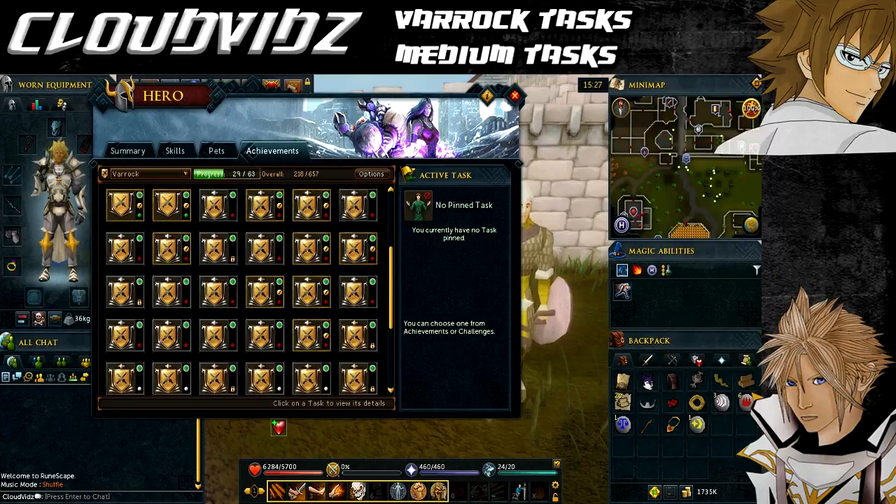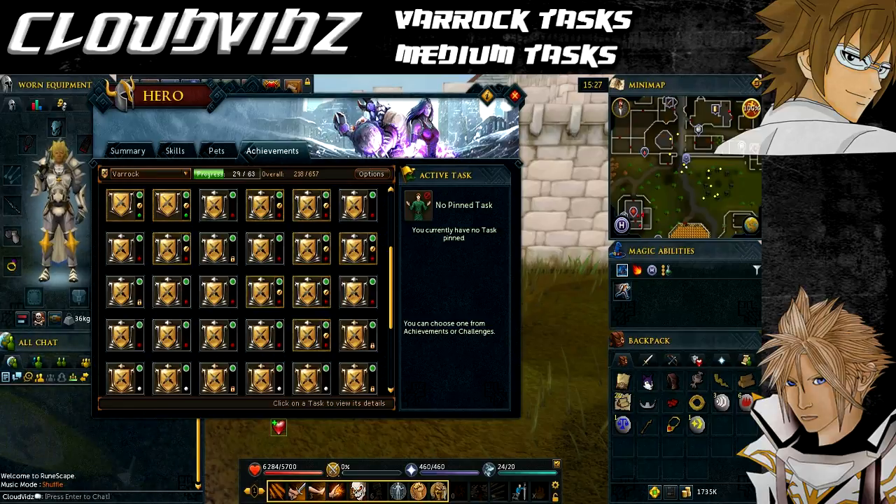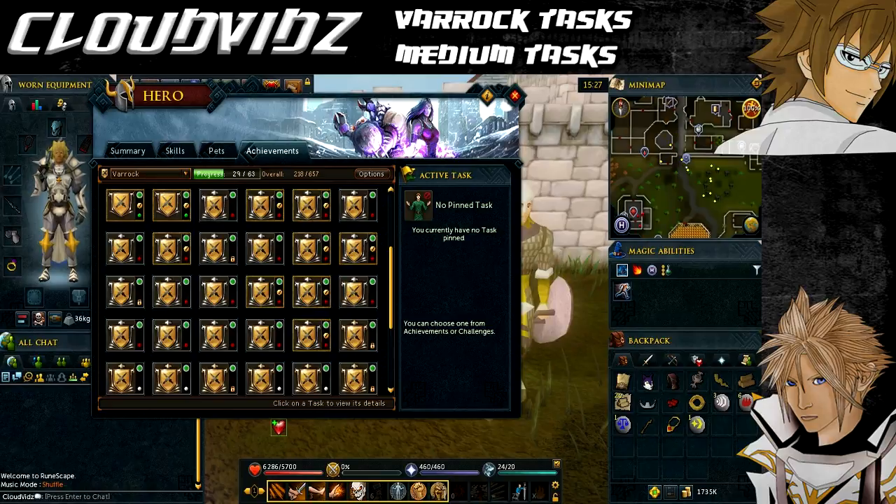You'll also need to have completed the following quests: Ixclarin's Little Helper, Diamond in the Rough, Stolen Hearts, The Digsite, Dragonslayer, Priest in Peril, The Restless Ghost, Creature of Think and Strain, Enlightened Journey, Garden of Tranquility, Gertrude's Cat, Rune Mysteries, Tree Gnome Village, What Lies Below, and Fairy Tale Part 1 Growing Pains. You must also have started Fairy Tale Part 2 Cure a Queen up to the point where you can access the fairy rings, started the Giant Dwarf, and started Rat Catchers.